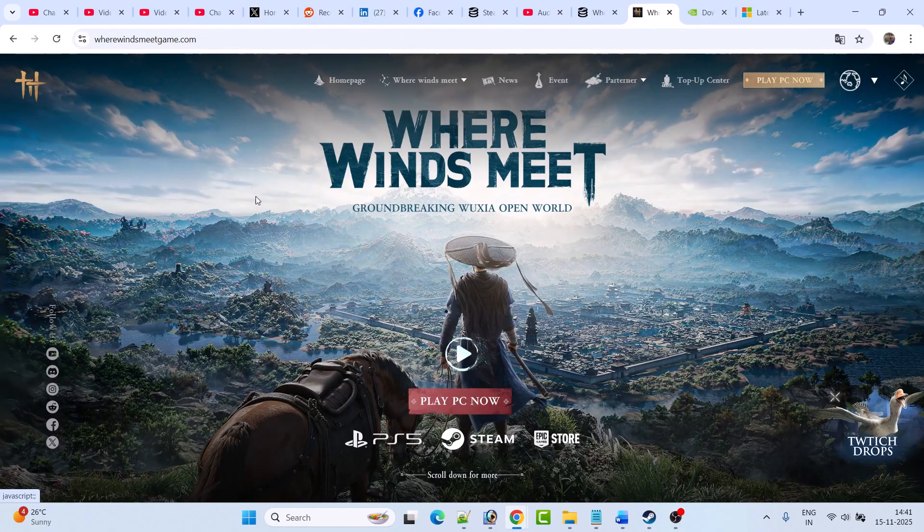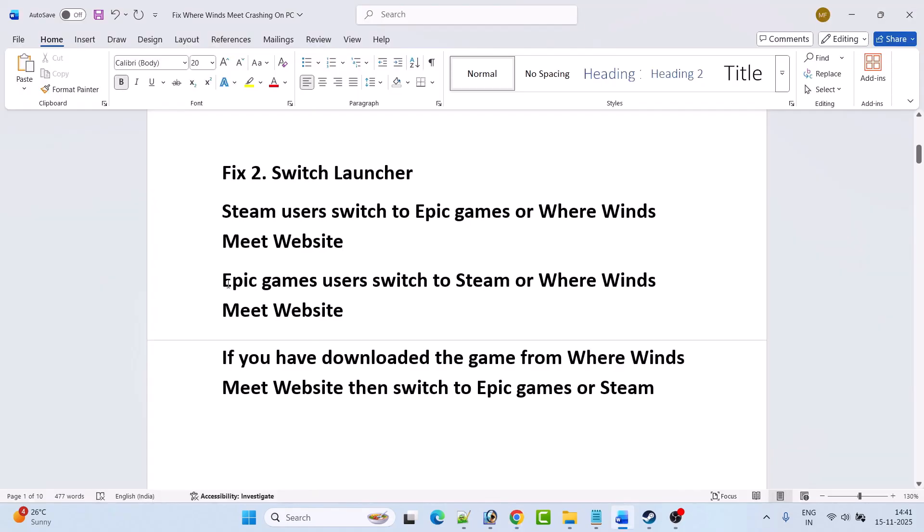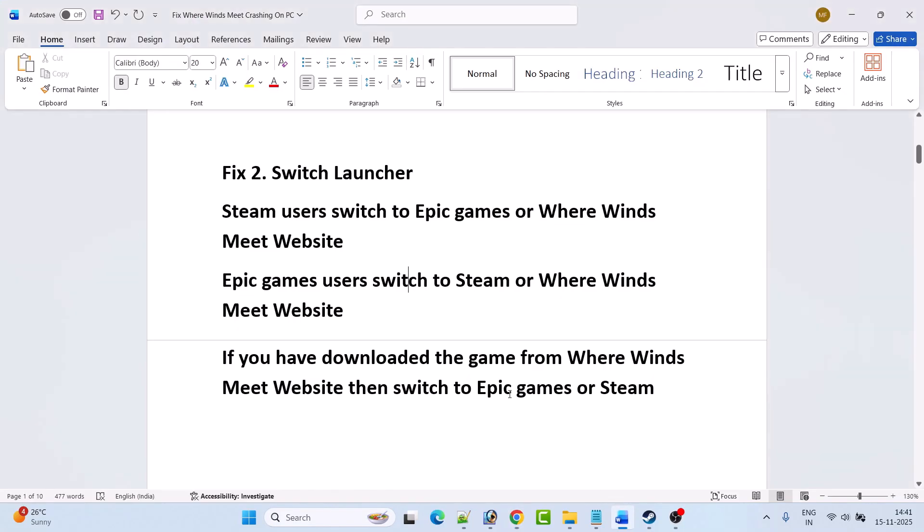If you have the game on Epic Games, then switch to Steam or the Where Winds Meet website. And if you have downloaded the game from the Where Winds Meet website, you can either switch to Epic Games or Steam, then launch the game and check. Just switch the platform and see which one works for you.